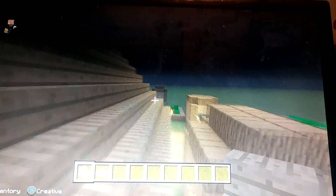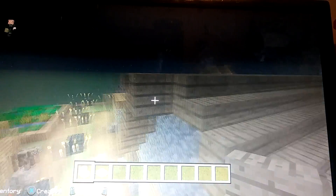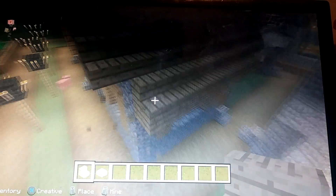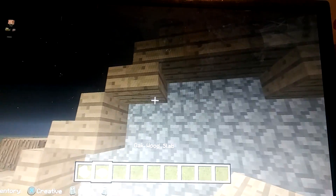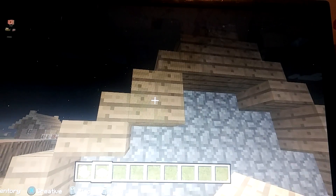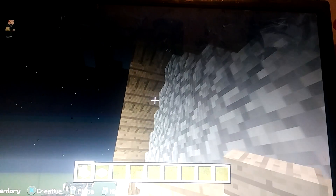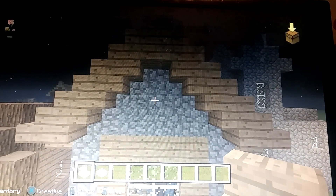Just like that, on both sides. There is no time-lapse in this, sadly — not that good at YouTube yet. From here on, you can either put slabs like this through all of them — that doesn't look great, does it — or you can take stairs, get rid of those, and flip them upside down like this. That looks way nicer.